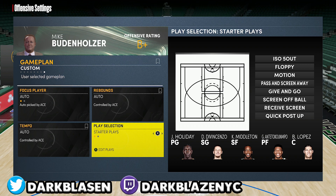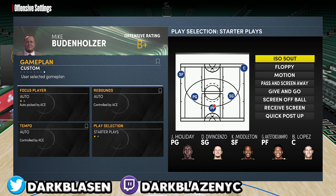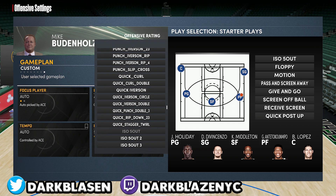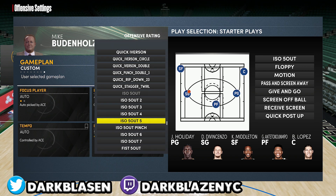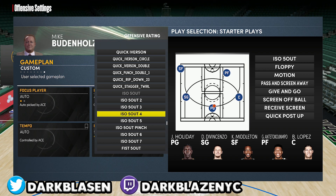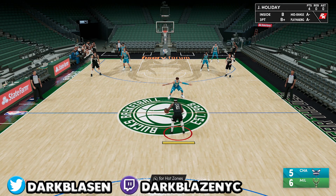If you want to use a playbook for the five out, you do that. Go to Play Selection, go to ISO Five Out, go all the way down, and make sure you pick this one right here — because they've got ISO Five Out two, three, four, and five. Make sure you pick ISO Five Out right here only.